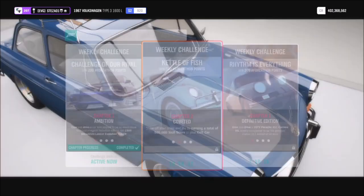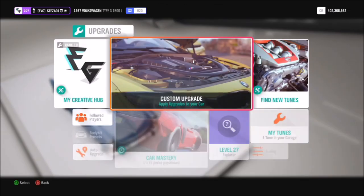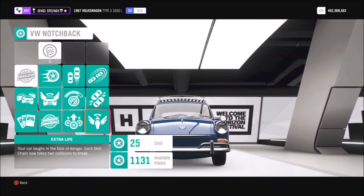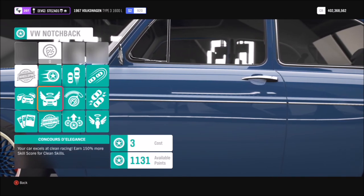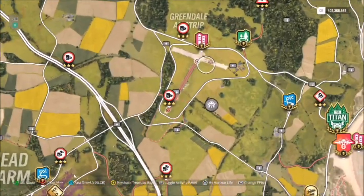The first challenge wants you to get a skill score of 500,000 points, which is quite easy but can be time consuming. I recommend going into your car's car mastery or skill tree and buying out as many perks as you can afford. One I'd definitely recommend is called Extra Life — it means you can smash into heavy solid objects without losing your skill chain.